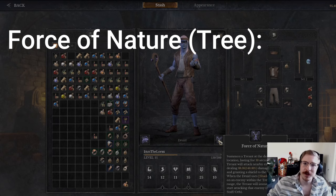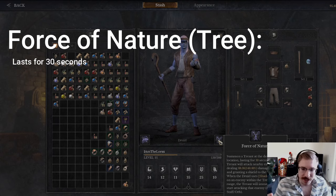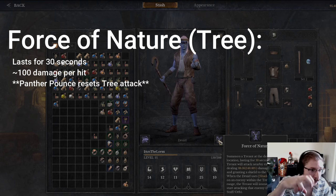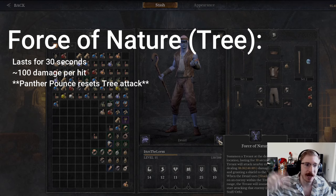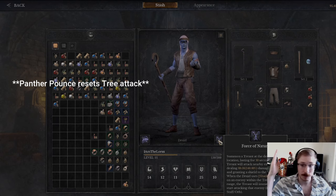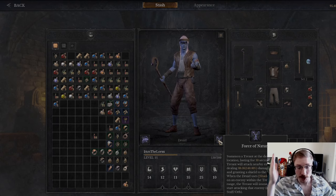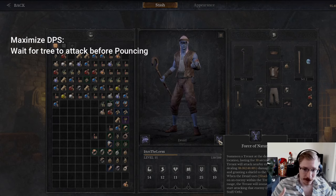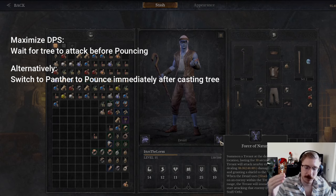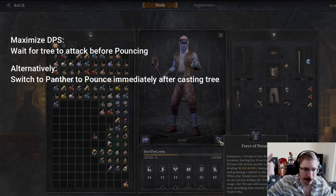The tree is the fun thing here. Summon it, it lasts for 30 seconds, it attacks people. It does 88 damage plus whatever modifiers — it usually comes out to about 100. Here's the key thing: after you do a panther pounce, it automatically makes your tree attack whatever you hit again a second time. So the tree has a very slow attack speed — summoned, smack, and then wait again. If we're trying to maximize DPS, we can wait for it to do a smack and then do our tiger pounce and it'll do another smack immediately. Or what I like to do is summon the tree, immediately switch to panther and then pounce, because that's still making the tree attack at the beginning of its windup so you're not losing too much DPS there.